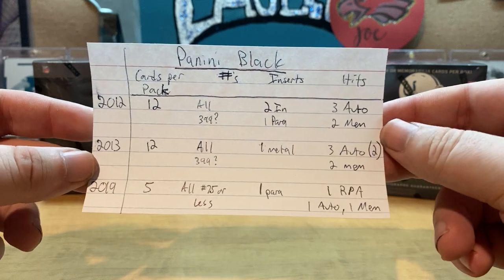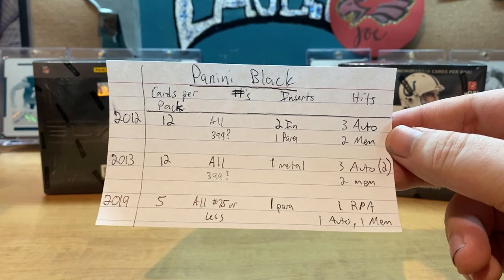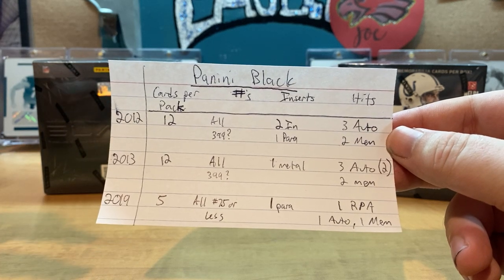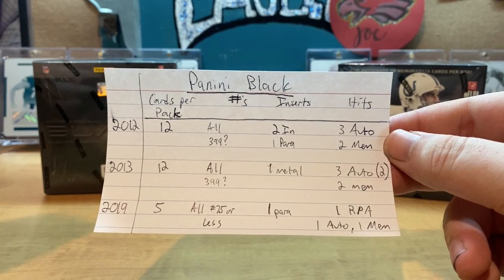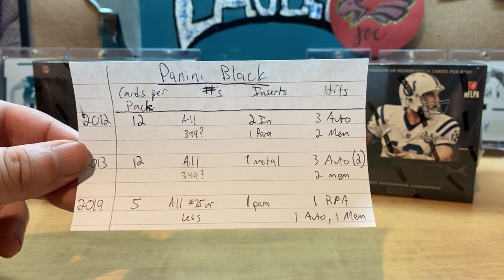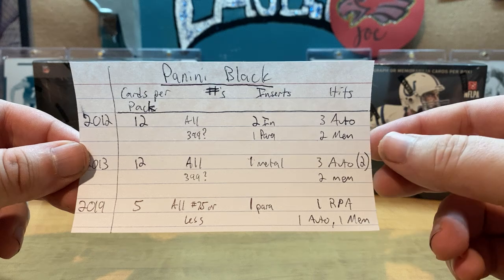In 2019 Black things change — by a little bit I mean a lot. In 2019 you get 5 cards per pack. All of the cards are numbered to 75 or less, with at least one parallel and one base. One base rookie, one base — I can't remember which. And then you get one RPA, one auto, and one mem.